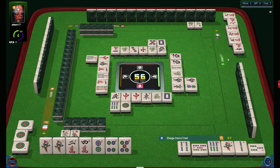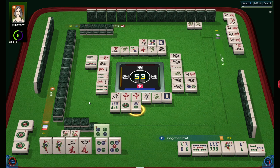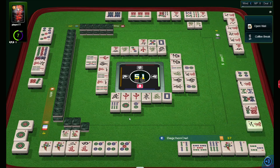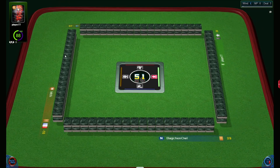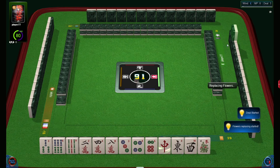Here we can see some potential for pure straight — the player to my right possibly collects pure straight. The player to my left discarded two fives: one I took, another I didn't need. Pure straight — luckily not from me. The player to my left wanted some full flush maybe, full flush in dots. That hand to my right was more expensive than mine — the first deal — so I am in second place now.